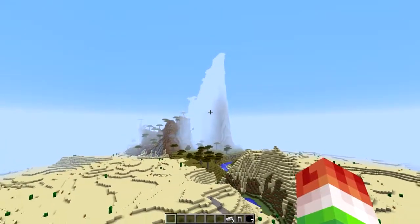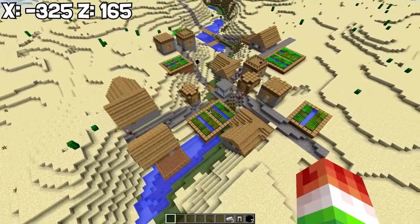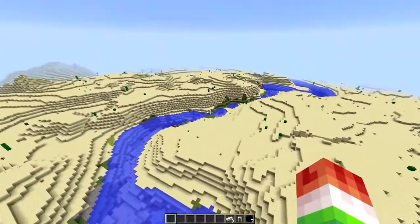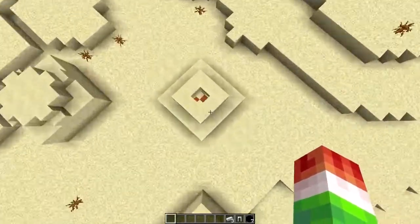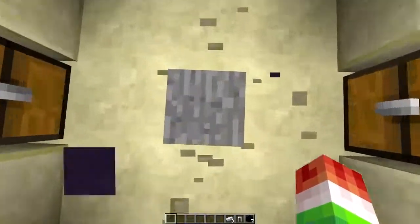Here's the big mountain - that thing is huge - and then we have another village right here. Unfortunately we don't have a butcher shop chest, but if we go a little bit over here you guys can see, right there we have a hidden desert temple. This one is very hidden, almost completely under the sand. Let's see what type of goodies we have.